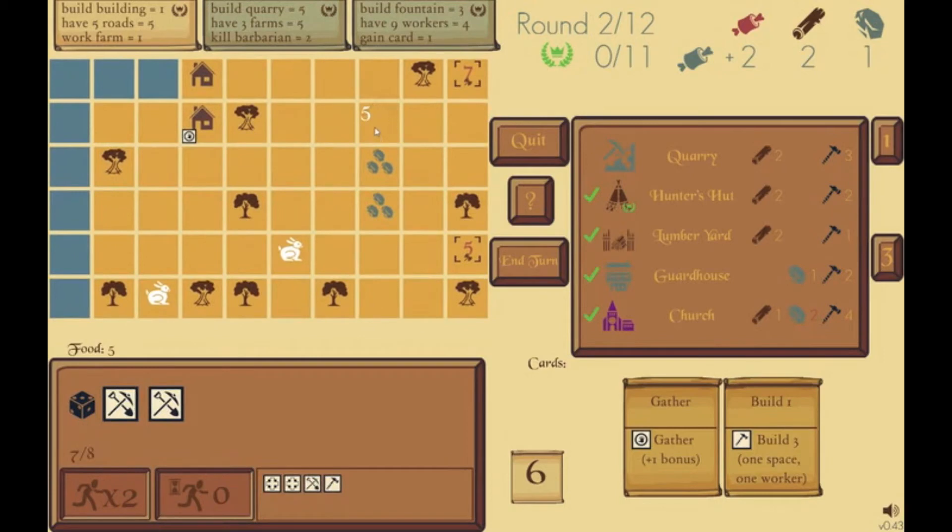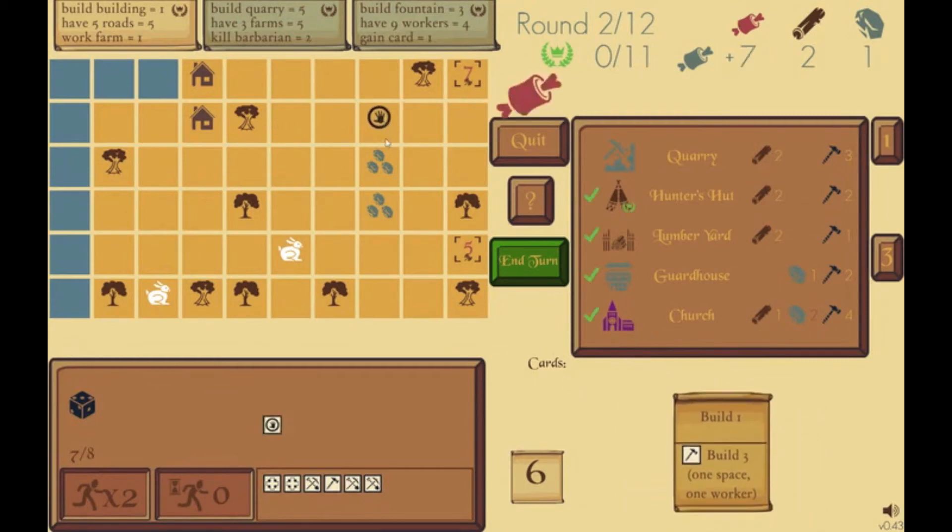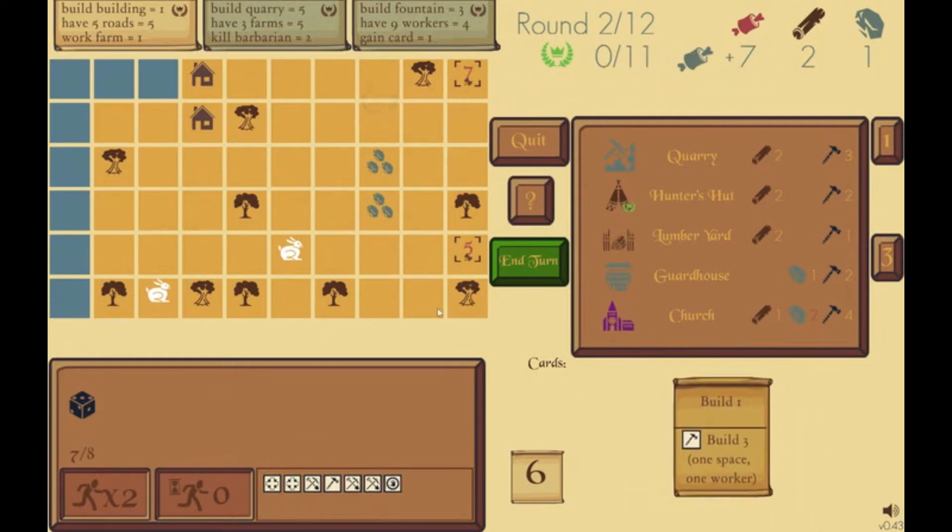The rabbit was hunted, and now there are five food on that space which I can go get with my gather die. I send him out. Now he's on the space with the food and I need to activate him, but I'm out of dice. Luckily I have the gather card — this gather allows me to activate one gatherer on the board. There we go, and now I got five food. I'm out of dice, I have a build card but no builder out, so that's the end of the round.